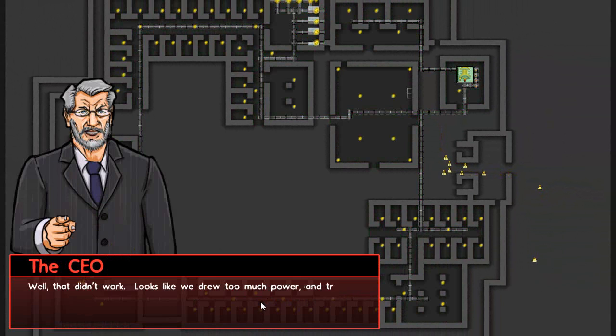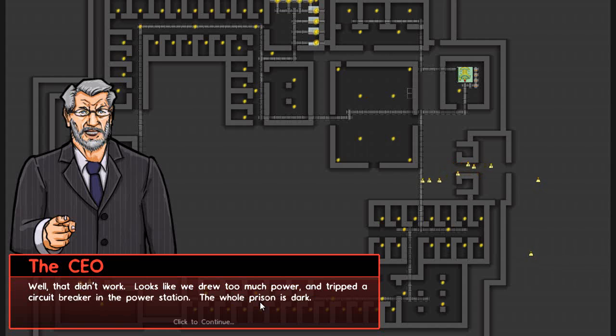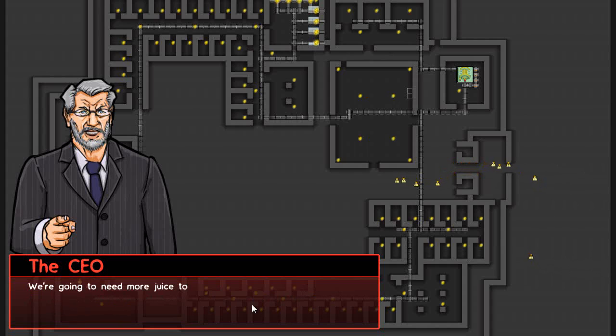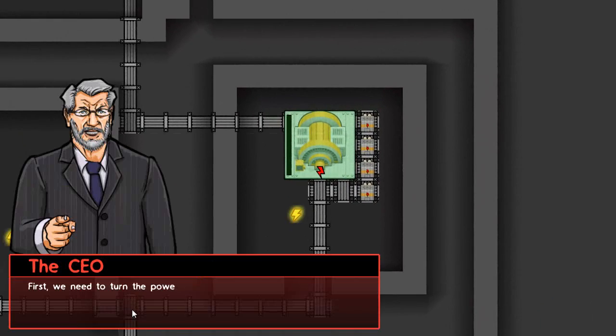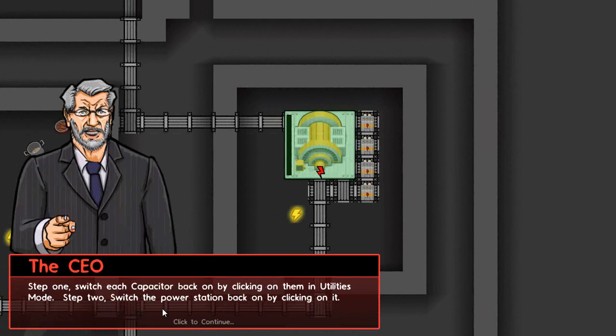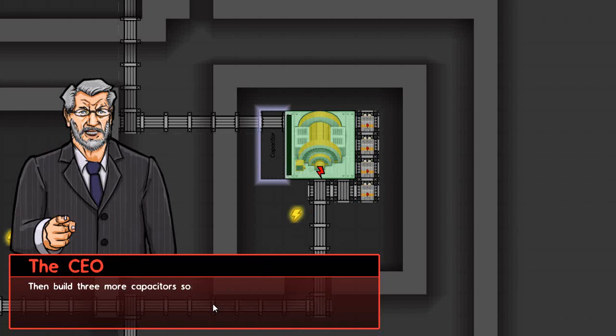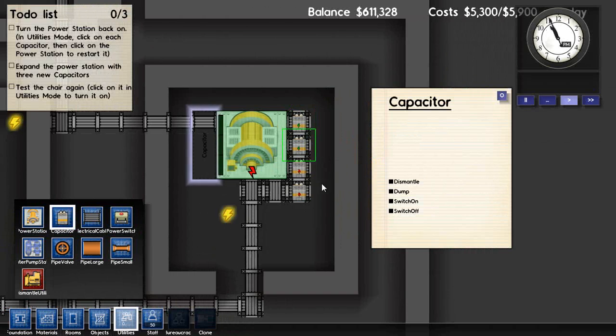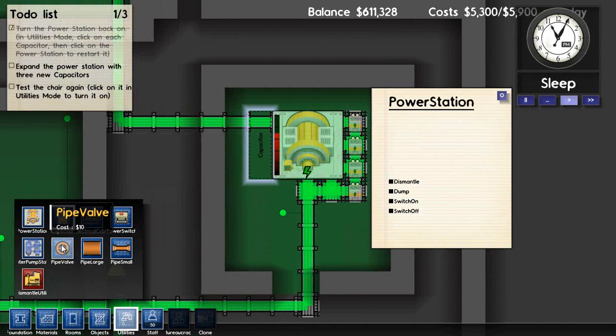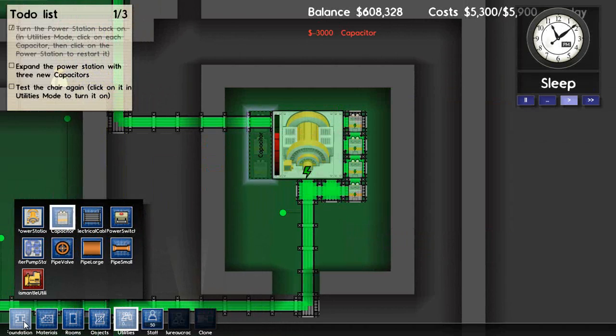That didn't work — looks like we drew too much power and tripped a circuit breaker in the power station. The whole prison is dark. We're going to need more juice to handle the power spike the electric chair generates. First we need to turn the power back on — step one: switch each capacitor back on by clicking on them in utilities mode. Step two: power the station back up, then build three more capacitors, and test the electric chair again.